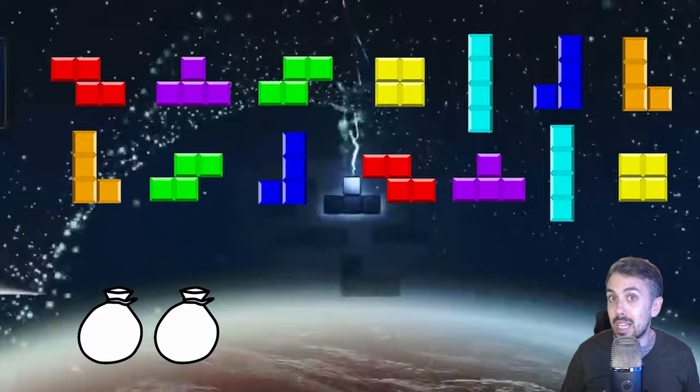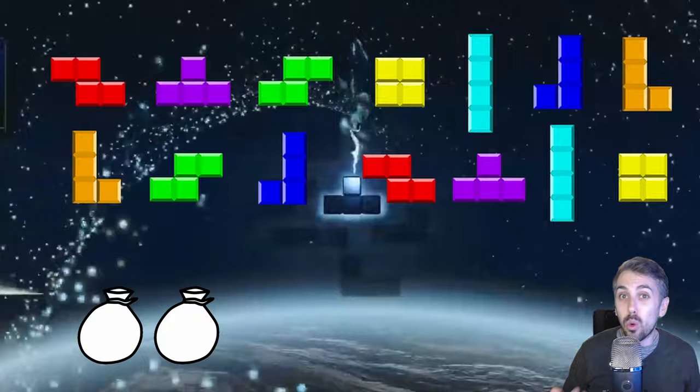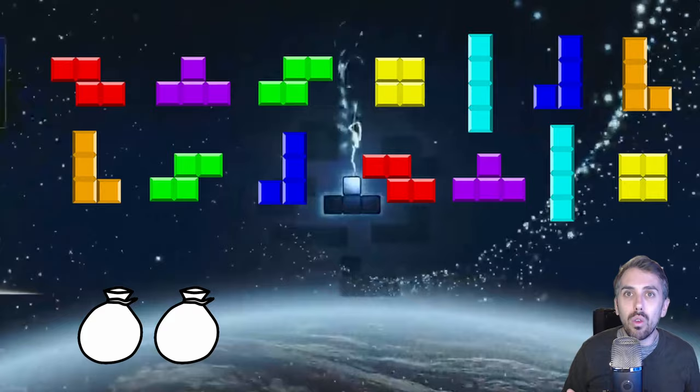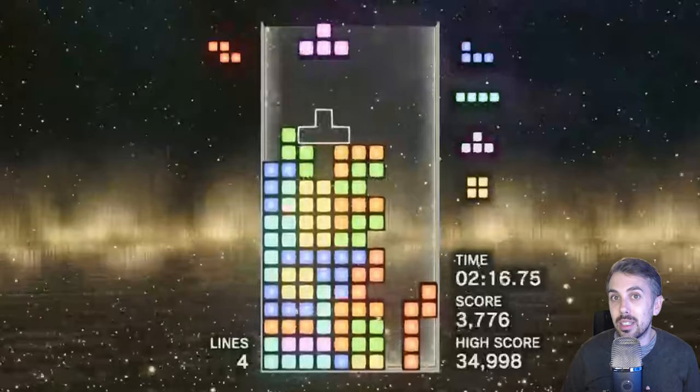When the bag is empty, you'll start over with a new bag of seven unique pieces. What this means is that the pieces are evenly distributed. You can still get a piece back to back — for example, if the L piece was the last piece of the first bag but the first piece of the second bag, you'll get two Ls in a row. But you'll never get an L piece four or five times in a row. So the first important part of ZT stacking is that you'll never be overwhelmed by one piece showing up again and again.